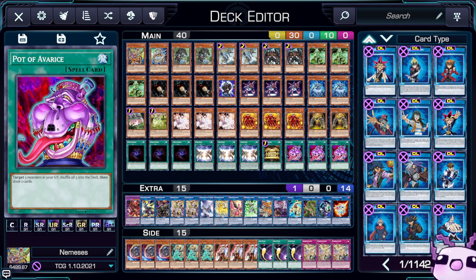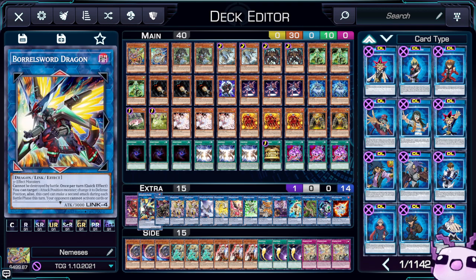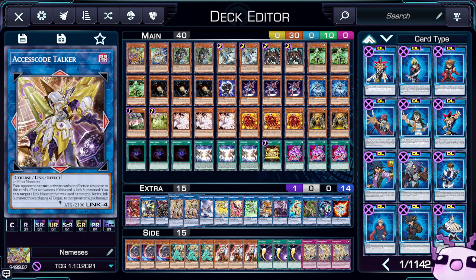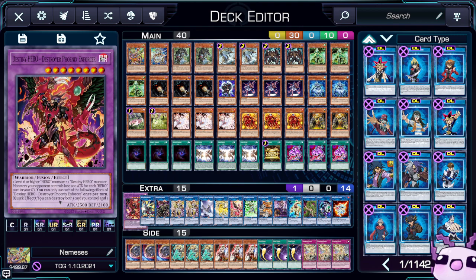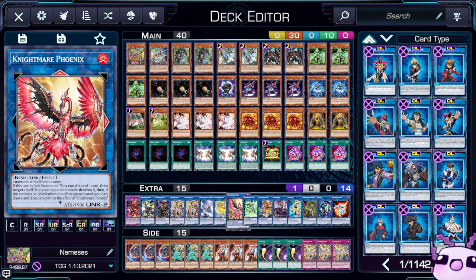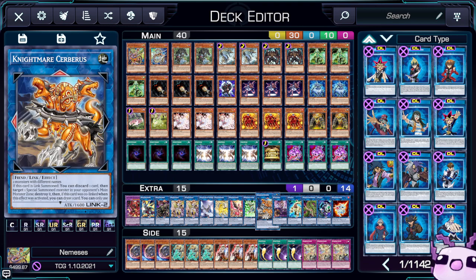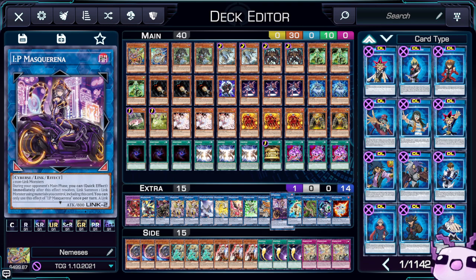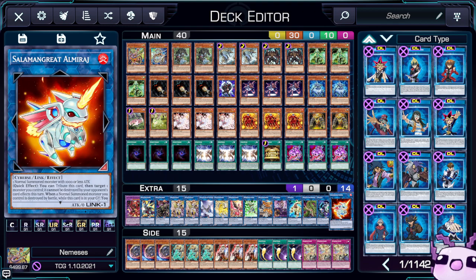Now for the extra deck — it's whatever I put into it. It's one Phoenix Enforcer, one Borrel Sword, one Saryuja, two Access Code. You can do two Borrel Sword, two Appaloosa, two DPE. You have one Appaloosa Bow to the Goddess, Nightmare Unicorn, Nightmare Phoenix, Cyframe Lord Lambda, Nightmare Cerberus, IP Masquerena, Replicator, Verte Anaconda, Link Kariboh, and El Shaddoll Miragestallio.